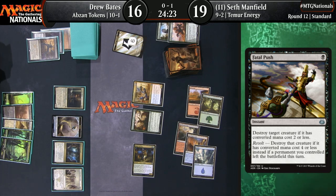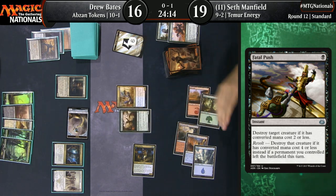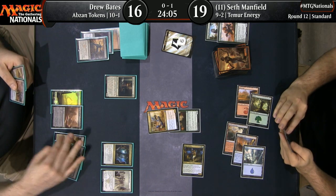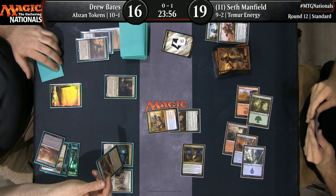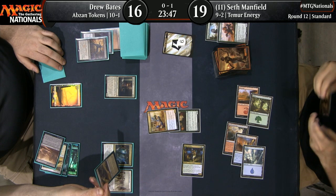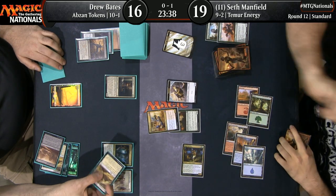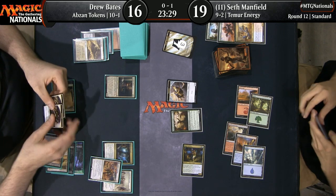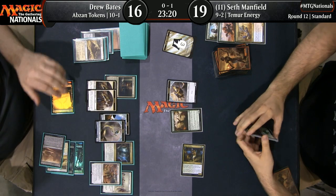Seth Manfield has added to the board with Whirler Virtuoso, which was an absolute all-star in the last game against Drew Bates creating all those Thopter tokens. Whirler Virtuoso is one of the very best cards against the Abzan Tokens deck — they don't have a lot of flyers, and you can continue to pressure their life total. They have to try to race, and if they don't have an Anointer Priest, Whirler Virtuoso can end the game pretty quickly. Drew uses If-Near Deadlands to try to clear Seth's board, sacrificing his Shefet Dunes to get that Whirler Virtuoso off the table. Seth makes one Thopter. And there's Legion's Landing — coming with two lifelinking Vampires. Then two more Servos, gaining him two more life. This is getting gross. He's jumping right back to 20.